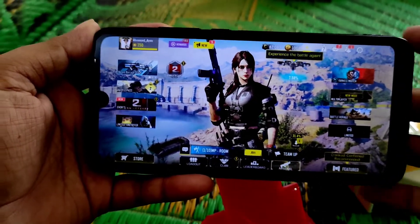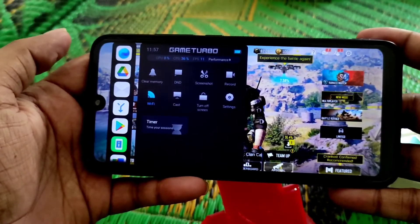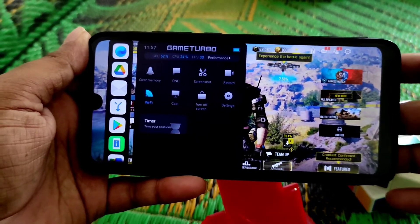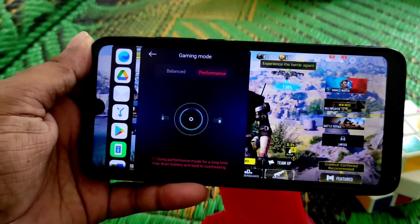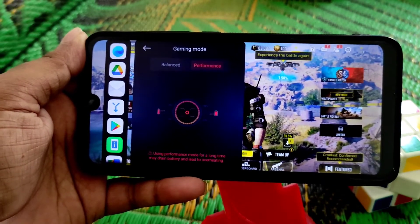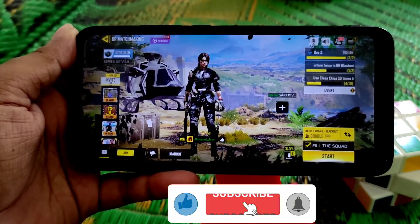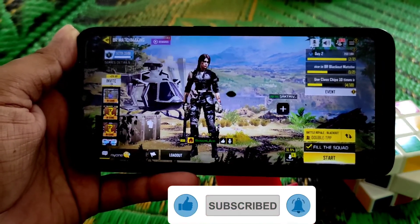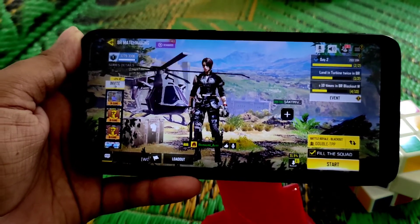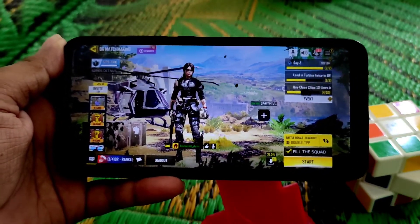If you install the latest security application, you will get the new game turbo for the Redmi 7. If you want to change performance, just click here and you will get balanced mode and performance mode. This time it works really great and gaming performance is really improved — you can play Call of Duty easily.